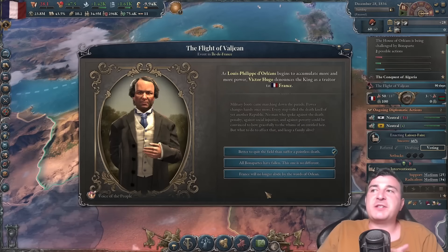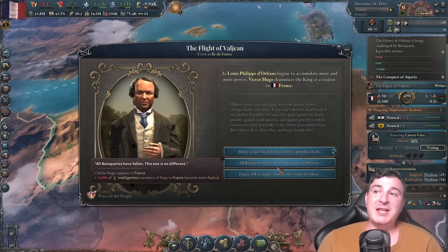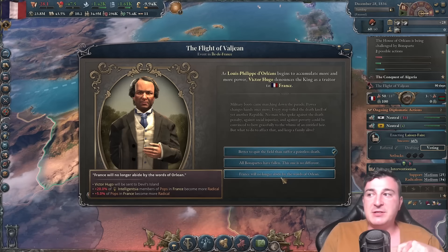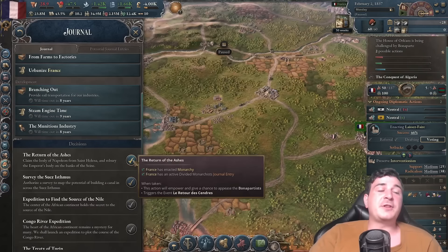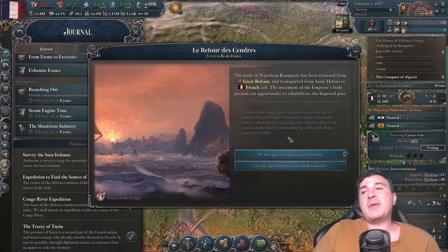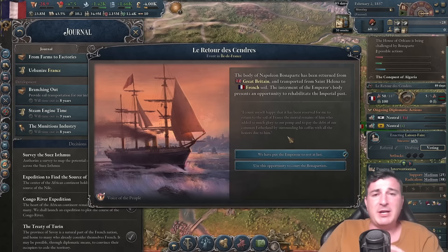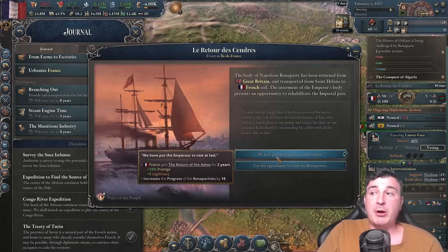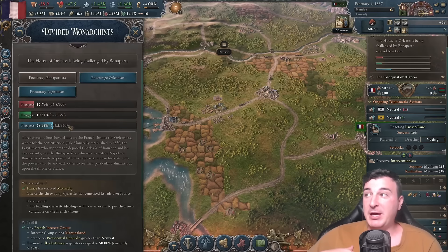Throughout the campaign, we get events that allow us to encourage or discourage different claimants to the throne. Whatever you decide will give you more or less bonuses for Bonaparte, Orleanist, or Legitimists — so choose carefully if you want Bonaparte in charge. Another thing that helps get more support for Bonaparte is returning the ashes of the Emperor back to France. Napoleon died on the island of St. Helena, and by getting the ashes back, we get Bonapartist progress by 40 — we're going for that big amount.